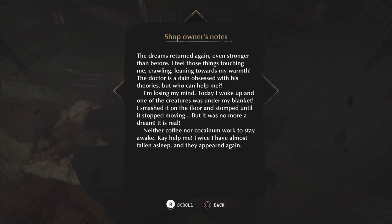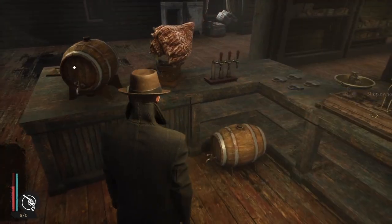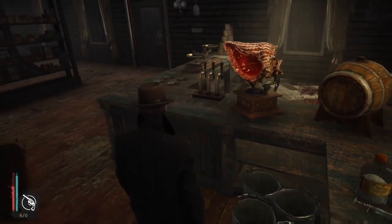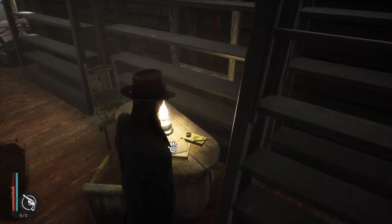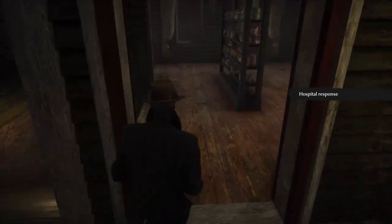Neither coffee nor Cocaineum work to stay awake. Twice I've almost fallen asleep and they appeared again. There's a wee music box sound coming from here. I don't think I can switch it off. Are there more of those things in here? They're shooting that ink stuff — I suppose that makes sense because they're creatures from the sea or something, but that makes it really difficult to fight them. The hospital responds saying they think it's a parasite that's making them see these things. I don't know if I think that's true.